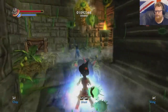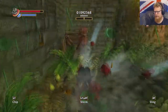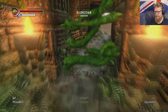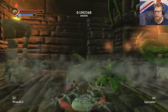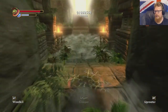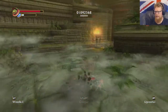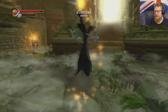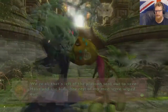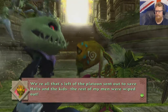Hummelweed is really short-ranged - in fact I think calling Hummelweed short-ranged is an understatement. When you're performing the creeper he can move pretty damn quickly. And again I gotta say it - how good does this game look for a launch 360 game? We're all that's left of the platoon sent out to save Hollis and the kids, damn. That was savage.